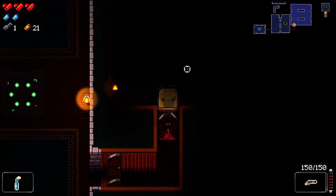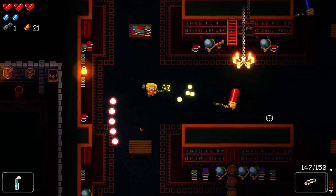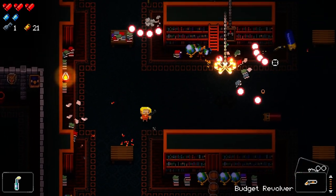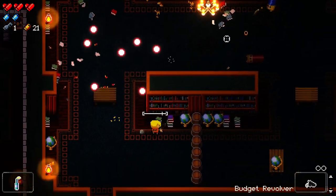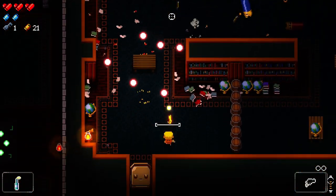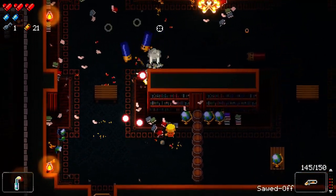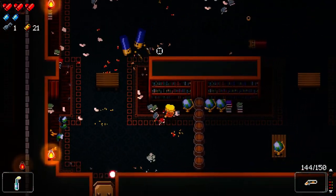As the Convict you can do the first floor without getting a better gun and still be reasonably well off on the second floor, because the Sawn Off isn't terrible — it's not great either, but it's not terrible. I've got a shotgun drop too, so that's nice.